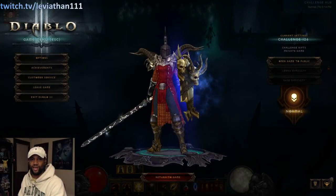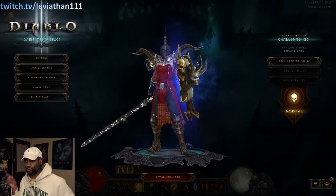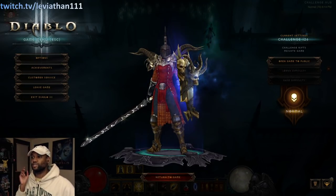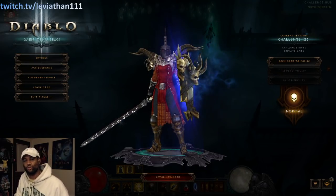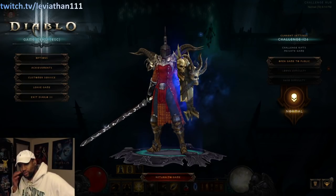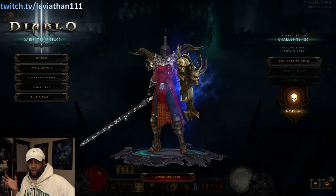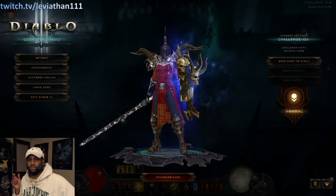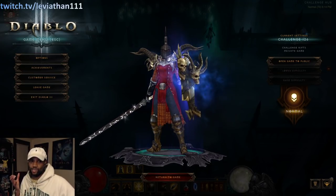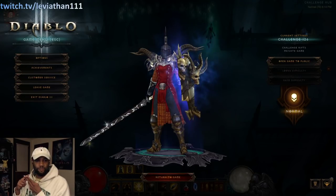Greetings everybody, this is Leviathan here. Today we're going to start right at the top: do not complete this week's challenge rift — the Crusader — until the season starts on Friday, November 22nd. The reason for this is that you want to have a seasonal character and the season started so that when you finish the challenge rift and kill the rift guardian, that challenge cache will be able to be claimed on a seasonal character. That's so juicy because it comes with a bunch of rewards — you get gold, legendary bounty materials.